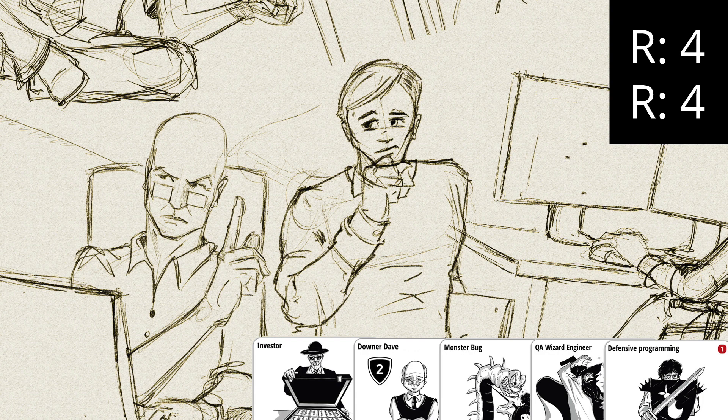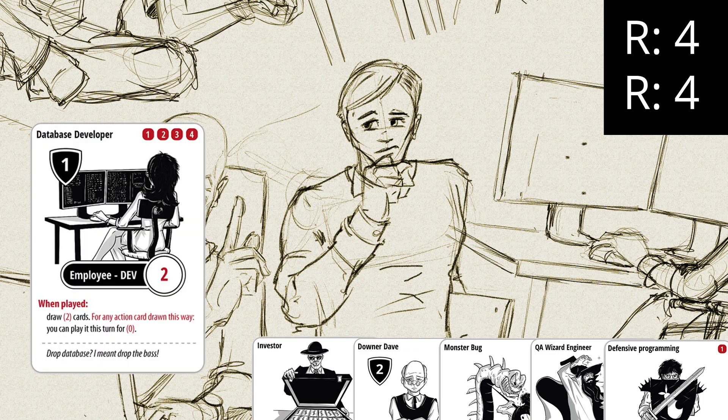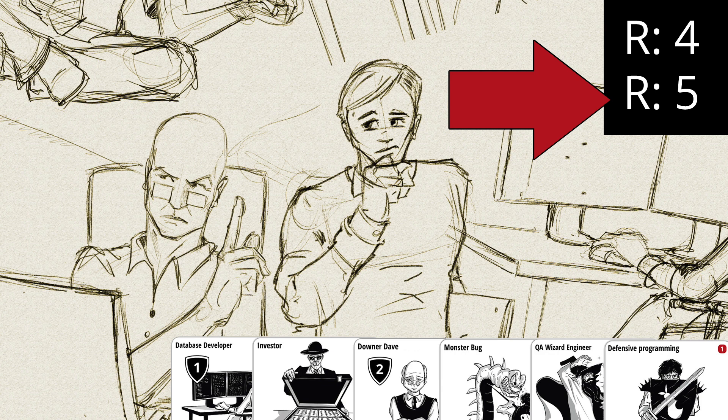Now we start our first turn. Every turn starts with drawing a new card, then we get resources. In the first turn we get 1 resource point, in the second turn 2 resource points, and so on. The maximum amount of resources you get every turn is 8.